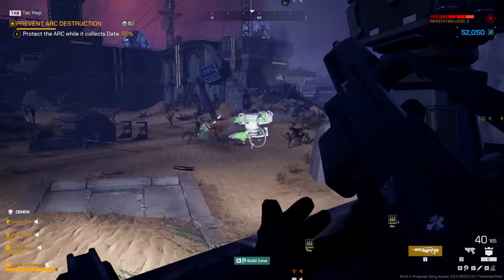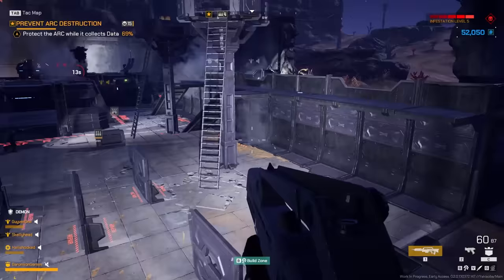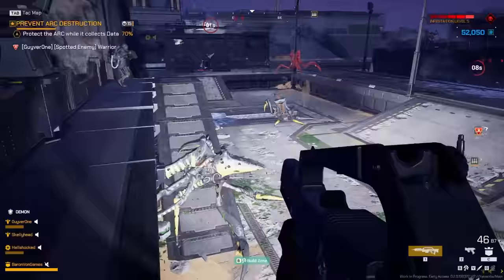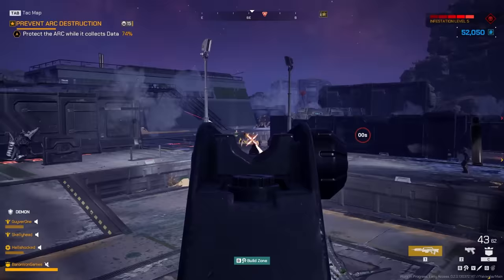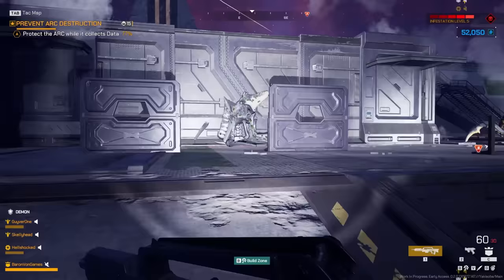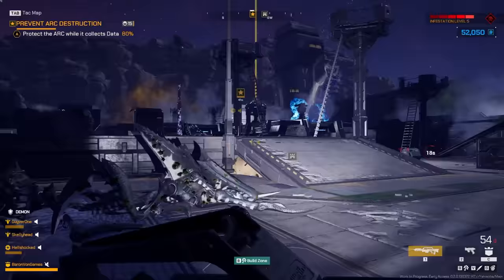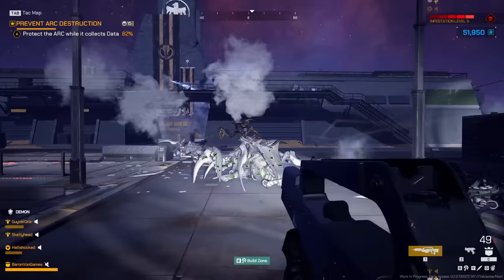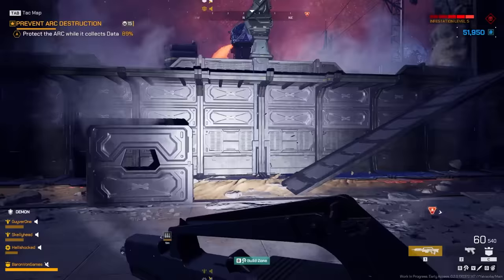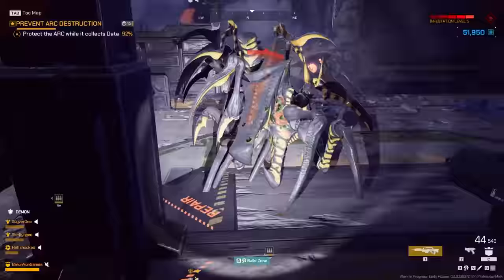They've breached this side, so I should probably go over there. Someone's making the UI turn red — prevent the arc destruction. I should not be doing this — running up to bugs and saying hello, I'm gonna shoot you in the face. I've seen in the movie, that's how you die. But we gotta defend the arc generator. I've got one bullet again, I need ammunition. I'm just seeing bullet casings flying out of this turret. That's not good. Throw the grenade. I don't want to die. Get me out of here. Where am I? Climb the thing. Get up the thing. Oh my God.